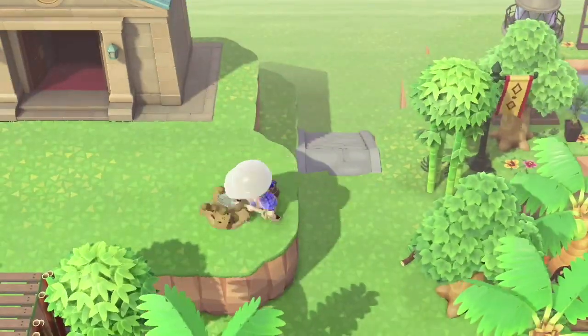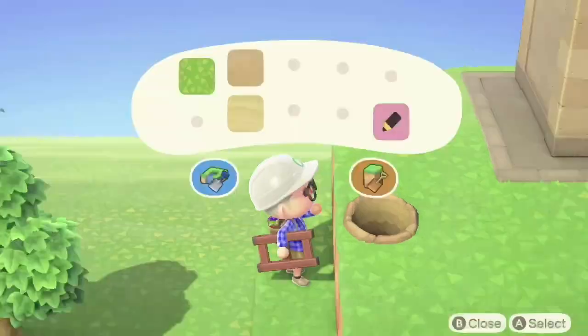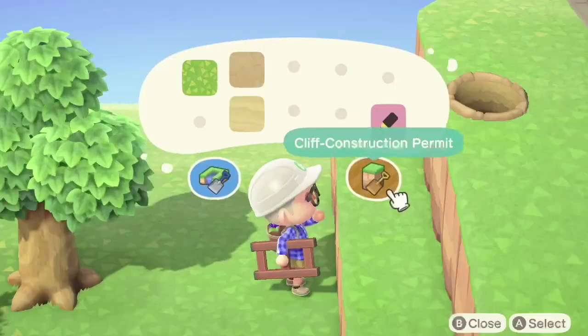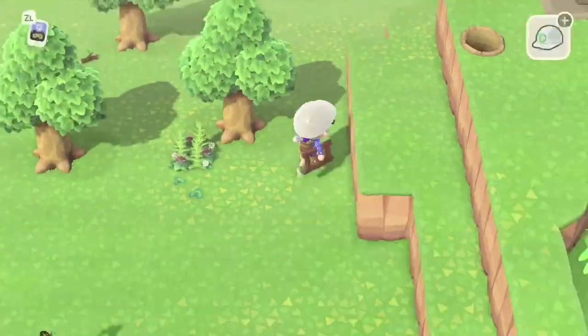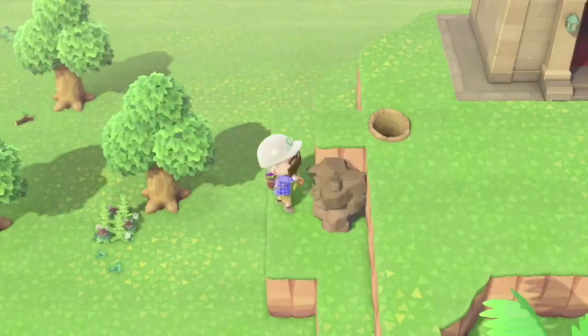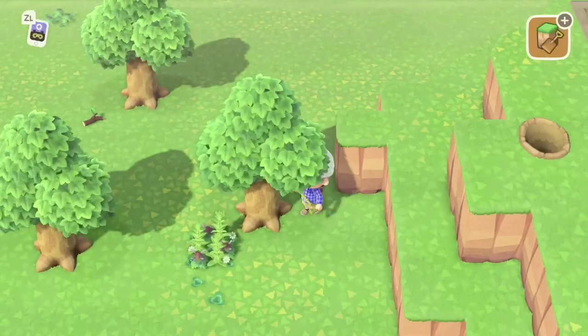Trees planted. Now we're going to plant some trees up by the museum to get all the trees out of the way so I can go pick up other furniture items. And of course, it's a Ponderosa build, so we're putting a tree on the edge of a cliff — it just wouldn't be a Ponderosa build without a tree on a cliff.